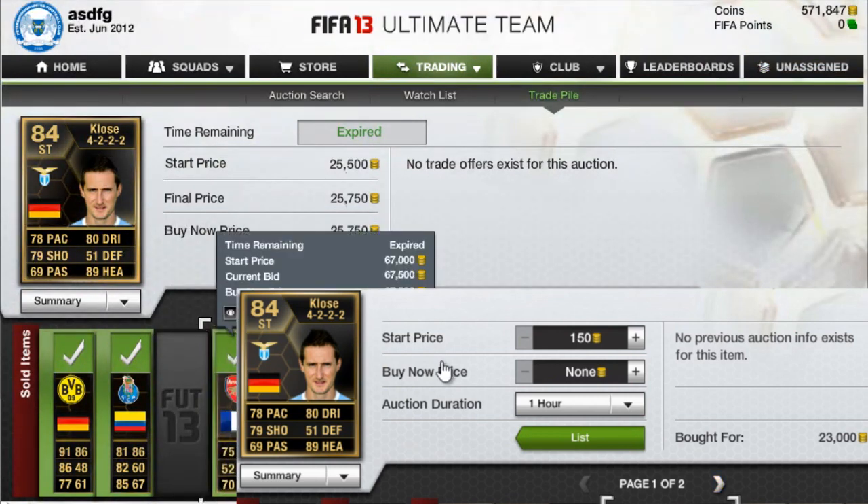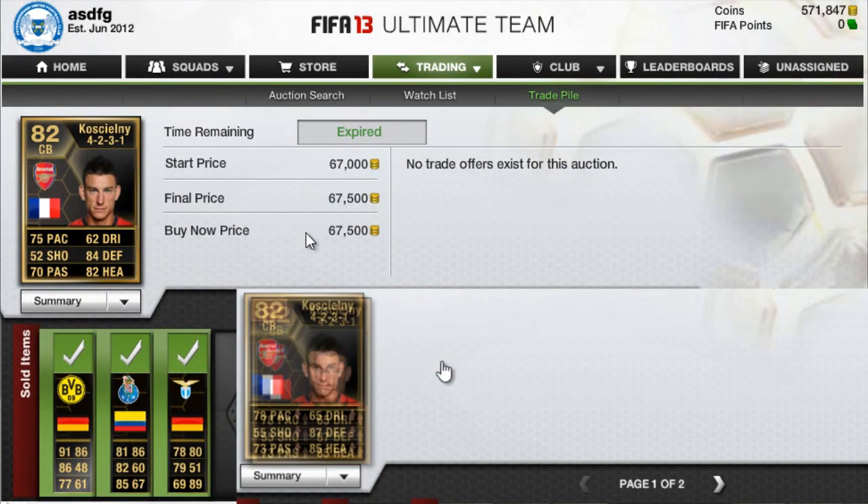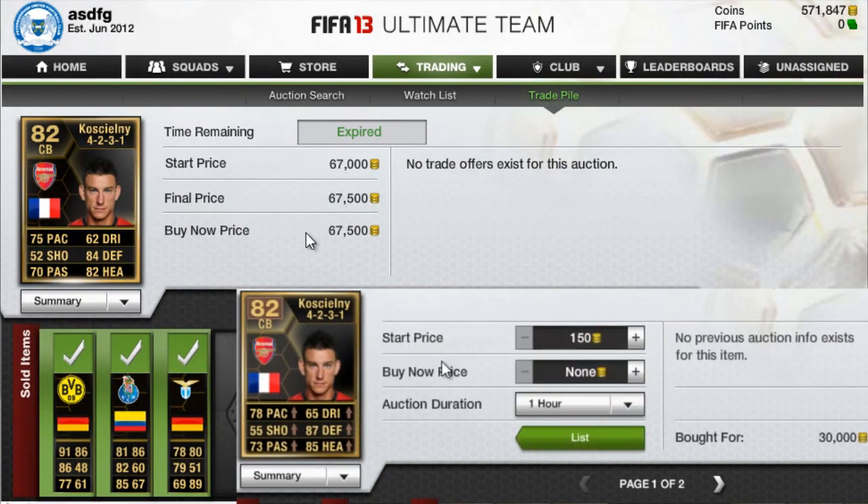Then we have Inform Costialni. Bought for $30K and sold for $67,500. I was pretty sure his price was going to go up because there was definitely going to be a lot of demand for him — he's got good stats, he's in the BPL, he's French. He's got a lot of reasons for people to want to buy him.